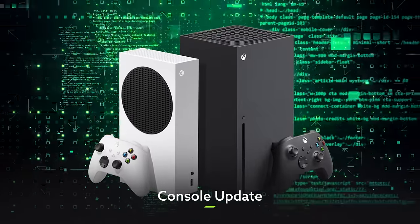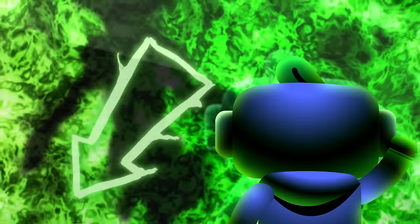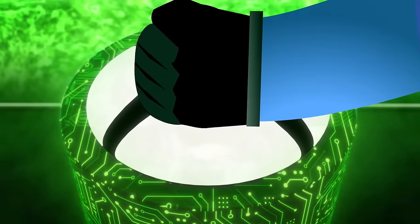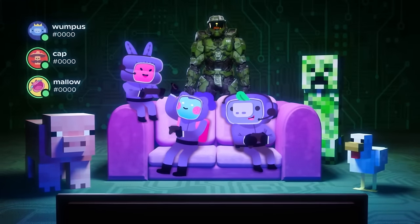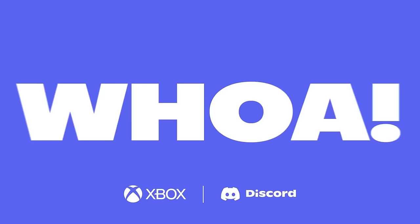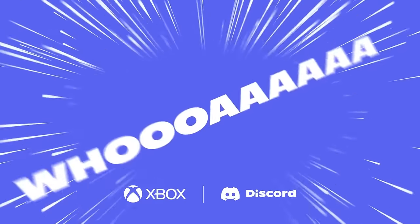Xbox consoles will also be getting a few clever nips and tucks over the course of April. The addition of Discord to Xbox Series X/S and Xbox One a couple of years ago was a major power up, making it easier to shoot the breeze with your friends while you shoot the bad guys in-game. And now you'll be able to hear soundboard sounds from everyone else in your channel while you're playing, adding to the communal vibe of the whole thing.